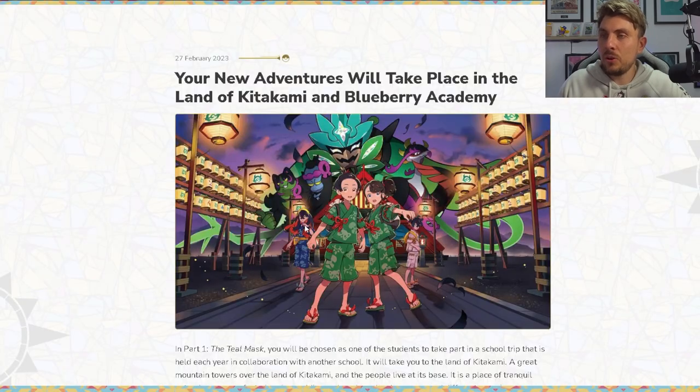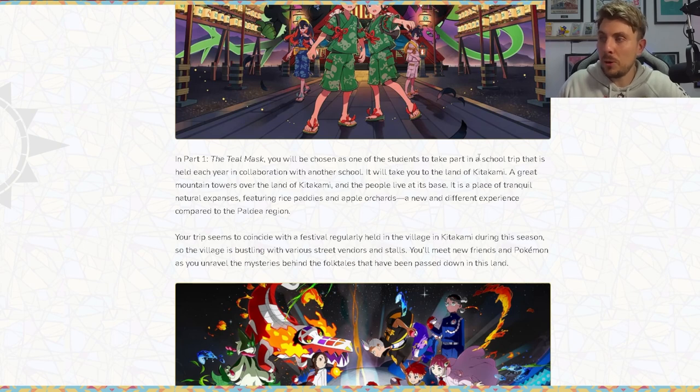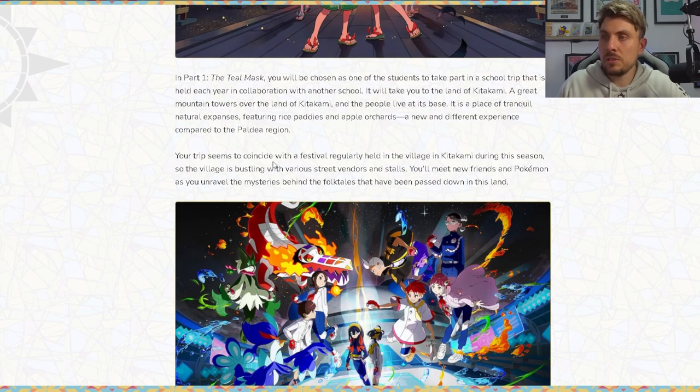In Part 1, the Teal Mask, you will be chosen as one of the students to take part in a school trip to the land of Kitakami. A great mountain towers over the land, and the people live at its base — it's a place of tranquil nature with rice paddies and apple orchards, a new and different experience compared to the Paldea region. Your trip coincides with a festival regularly held in the village, and you'll meet new friends and Pokemon as you unravel the mysteries behind the folktales passed down in this land.